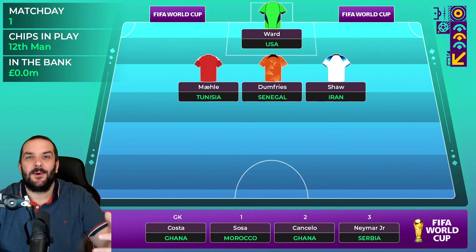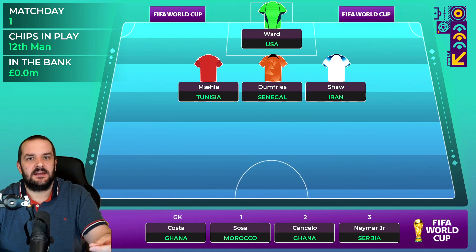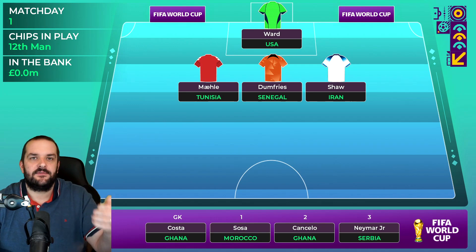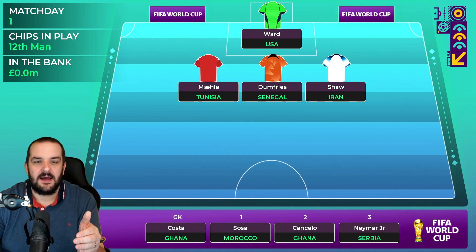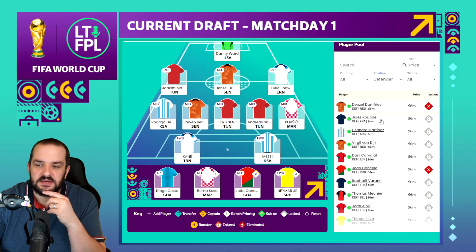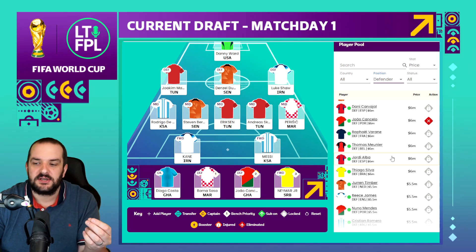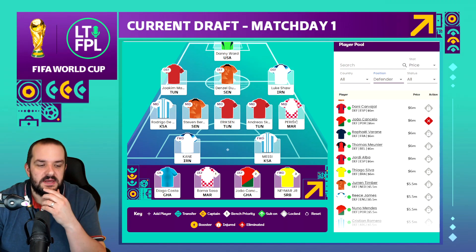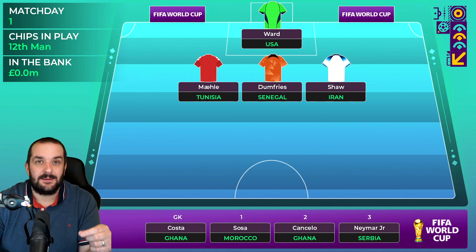I didn't put Dumfries in my first team because I went quite heavy in midfield, but I've downgraded those positions and put more money in defense. I've also got Cancelo on the bench - another attacking defender for Portugal, whose defense I think will be pretty decent in the group stages at least. There are lots of good six million defenders: Koundé, Lissandro Martínez, Van Dijk, Varane. But I think Cancelo and Dumfries might be the best two, so that's why I've got them.